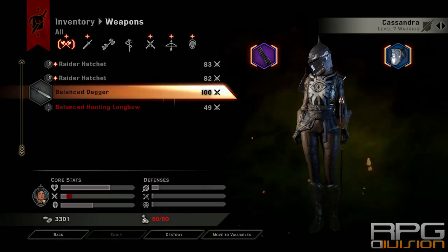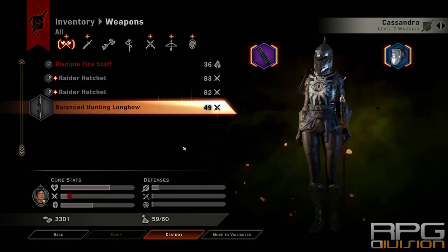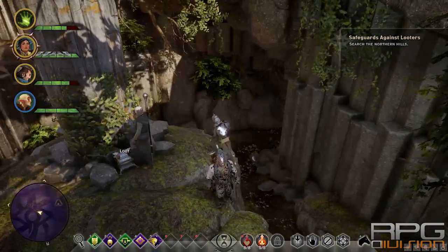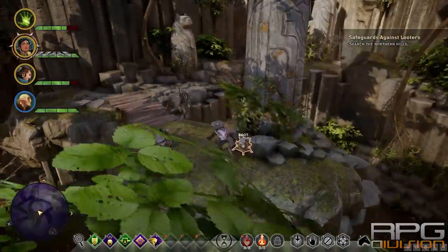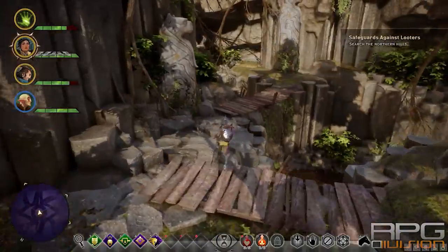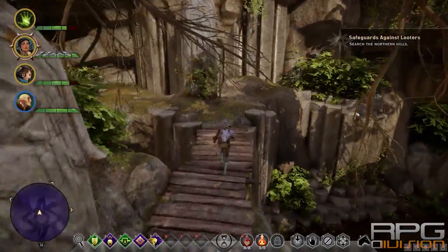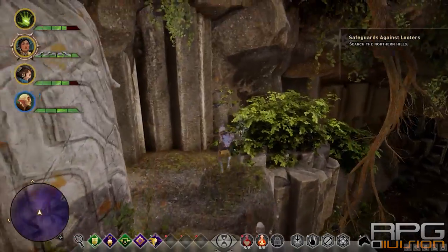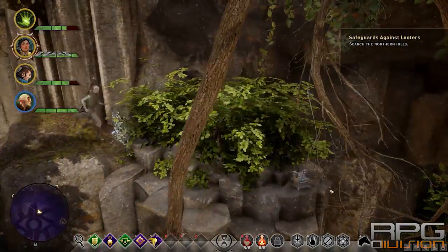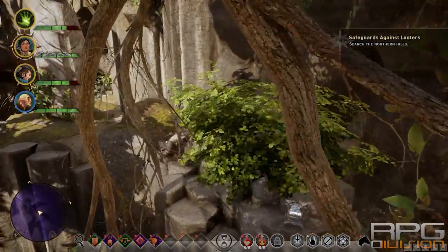Let me just delete one item. When you defeat all the wolves in the cave and everything, go up here, you can loot over here — one chest, there's also one chest over here. I think you can see it on the cliff. It's right there, I already looted it, that's why it's not glowing.